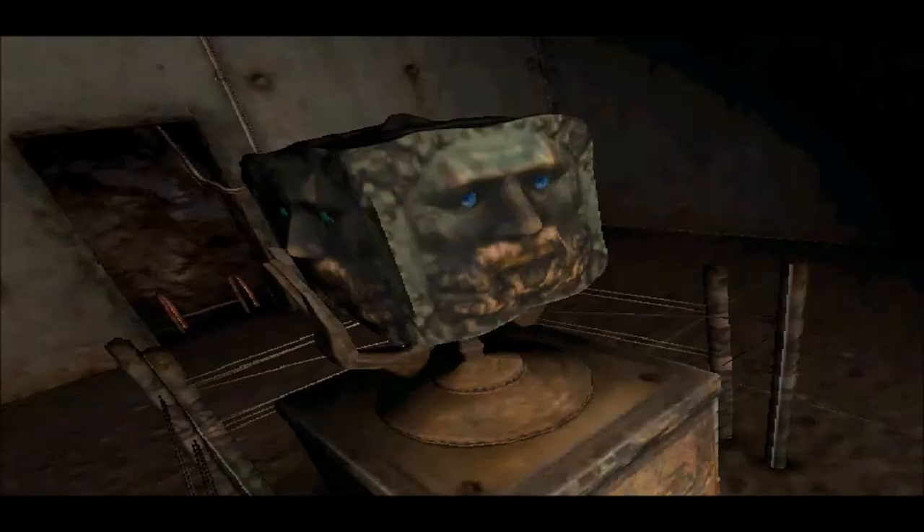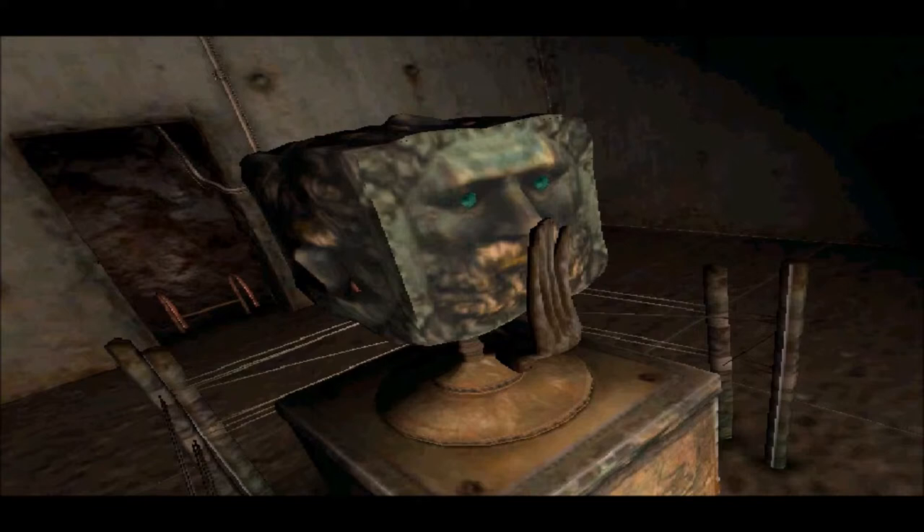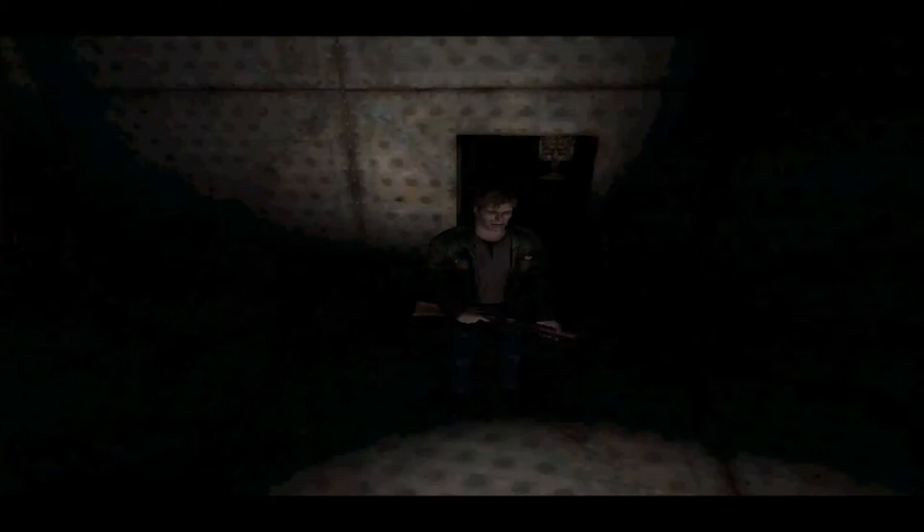Now we have the stupidest puzzle in Silent Hill history. The room that James was just in shows a bunch of doors. If you change one of the faces on this box, the doors are changed. And look at that — we just did it on our first try.